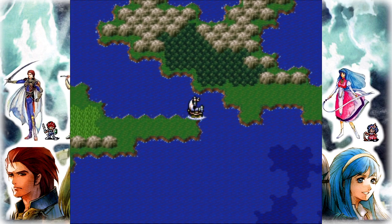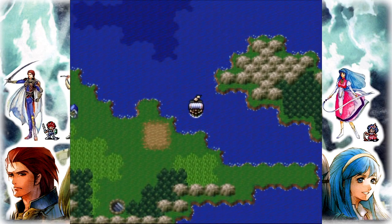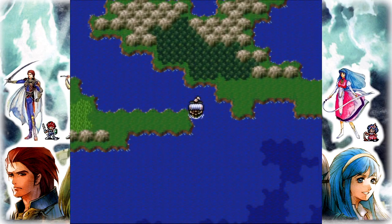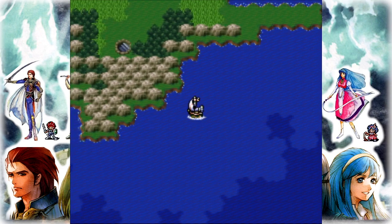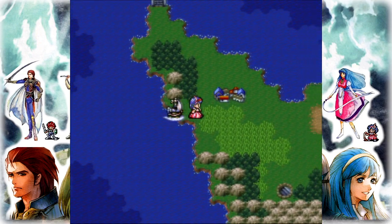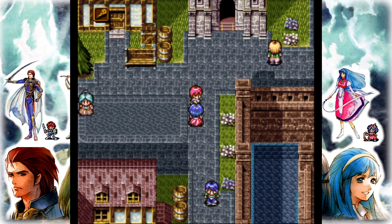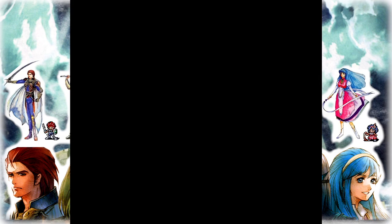Can't sail under bridges. I better save before I attempt another spot — gotta go around that too, dang it. Gotta try the Fumi spot, just see if there's anything I can kill there; if not I gotta wander.